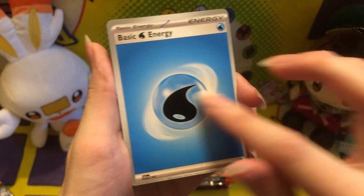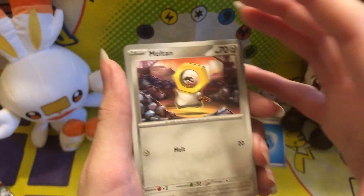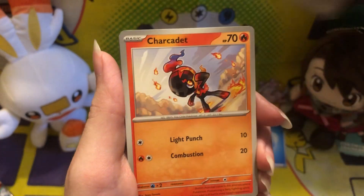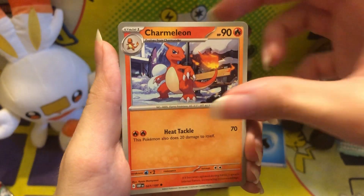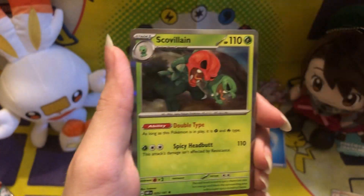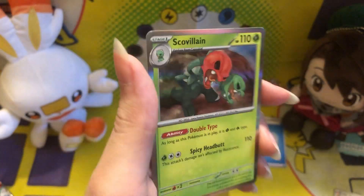We got a water energy that is very off-centered — that is definitely thicker on one side. We got Meltan, so there's Metal Metal in this set, cool. Charadette, a Poignard, Lilipup, Bronzong — very cool looking. Beartick, Charmeleon — very cool. Reverse holo Larvitar, reverse holo Herdeer. And we got a holo Scorvillin, or however you pronounce it. This is cool.